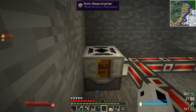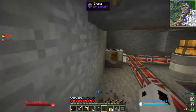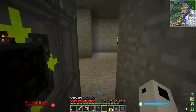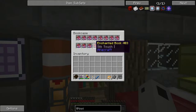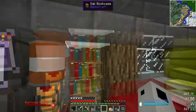Right here I have an auto disenchanter, which I did off camera since people already know how to do this. Basically, you put regular books in one slot and enchanted armor in another slot, and it takes the enchantments one by one off the armor or weapon or tool and puts them on books. I've gotten quite a few enchanted books - Unbreaking, Power, Haste, Aqua Affinity, Protection, Silk Touch, Last Stand, and more.